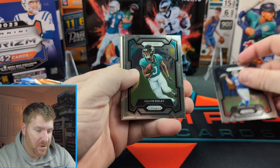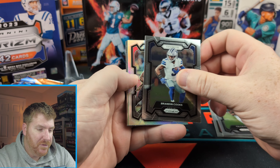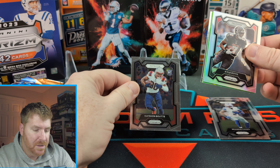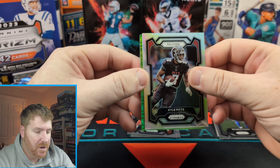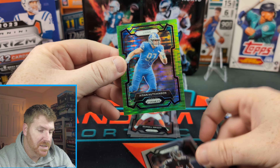Got Daniel Jones — everyone likes him. Calvin Ridley. Brandon Cooks — our first silver. Kyle Pitts. Let's pull from the back. Kay Sean. We got Darnell. A nice lineman — who doesn't like a lineman card? And our first green Pulsar: Aiden Hutchinson. All right, not bad. Not a rookie card, second year card.